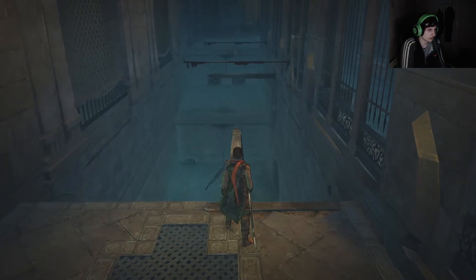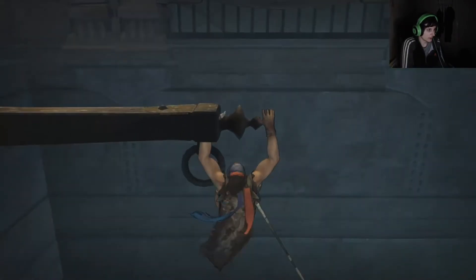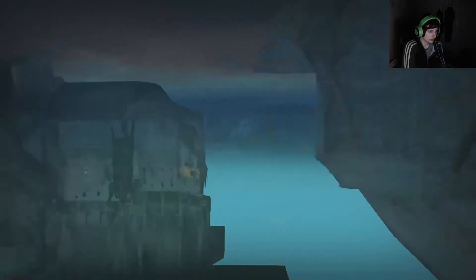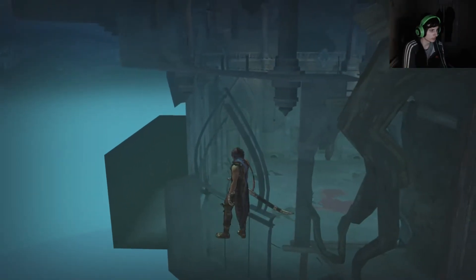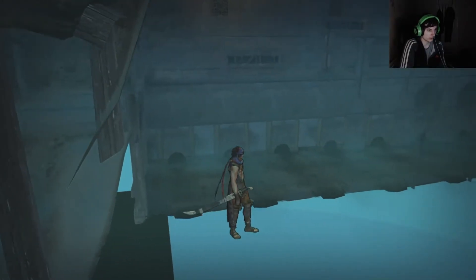So try to do a ledge warp here. And wow, it crashed — I'll edit the video and edit this out. There we go. So once you do the ledge warp you just want to buffer a forward input, so just before the ledge warp is about to start hold forward and you'll end up here.